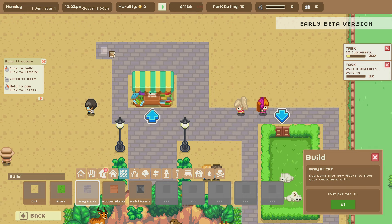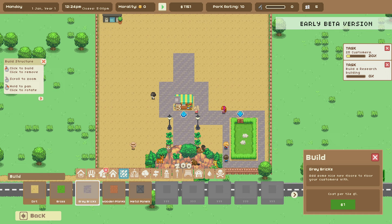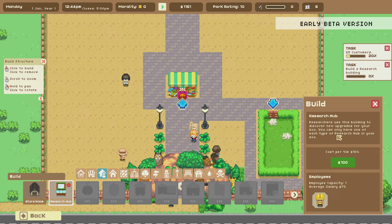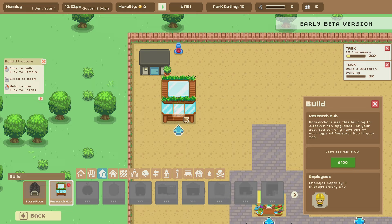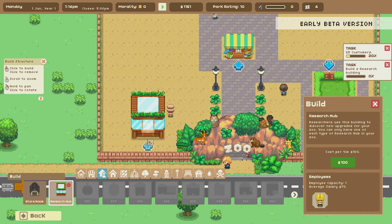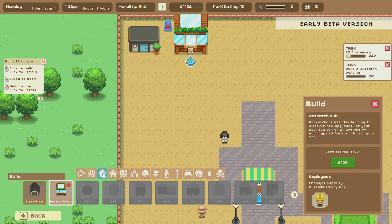So that's part of the tutorial experience. Let me get a path so visitors can see all around the bunnies, and I'll add a walking path around the gift shop too so people can find it as they walk through the zoo. The research hub is the next thing we want — it says researchers use this building to discover new upgrades, and you can only have one of each type. I'll rotate it and place it right here.